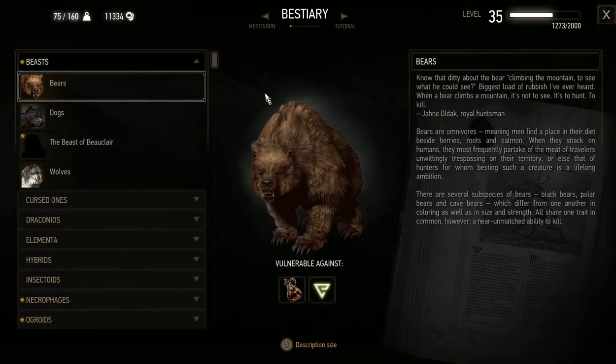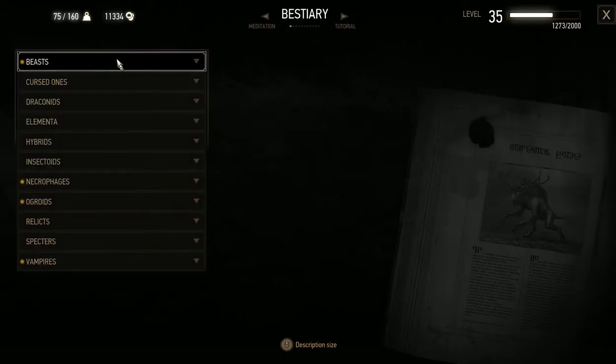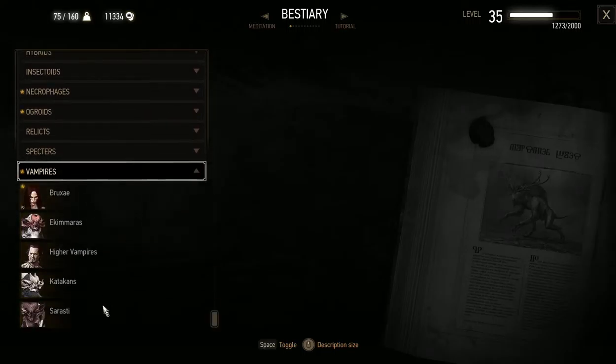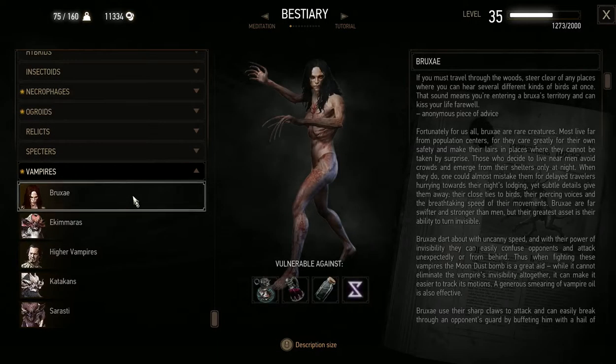I can't remember the shortcut key for bestiary. Okay, so we're going to get lots of pop-ups as I go through this, because it needs to tell me stuff. Bestiary! Okay, I'm not going to worry about that right now. What are we looking for? Vampires. A Bruxa. So we fought Sarasati, Katakins, High Vampires, and an Ekimara. But a Bruxa is new.